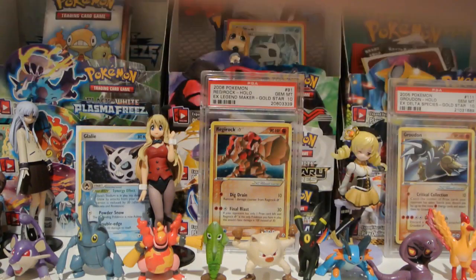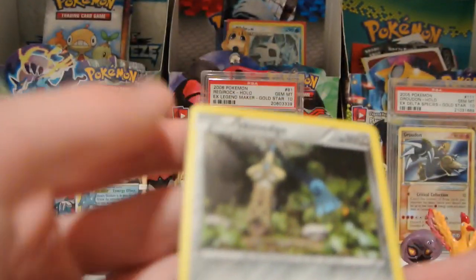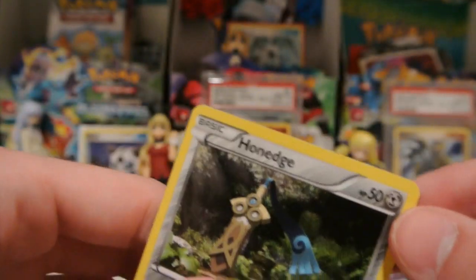So there's that. I'm only going to show the coin off once — actually no, this is a different coin so I'll show both of them off. This is the Xerneas coin that came in the three-pack blisters, and here is the Honedge holo Blackstar promo. Pretty nice holo pattern, and XY12 is what that one is.